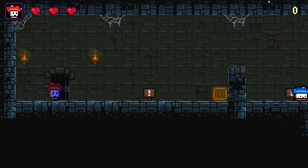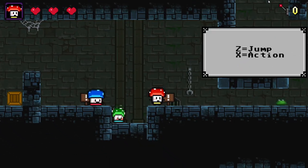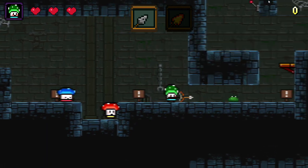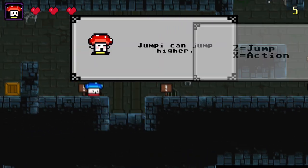It's a puzzle platformer where you have three mushroom characters, and each character has specific things that they can do that the others can't. The goal is to get from point A to point B where there's a door, and get through there safely. All you have to do is get one of these mushroom guys through and they all make it through.